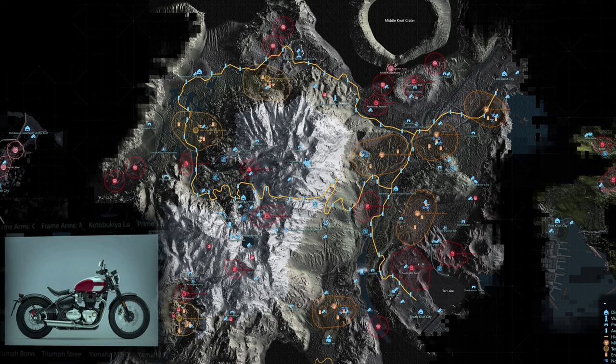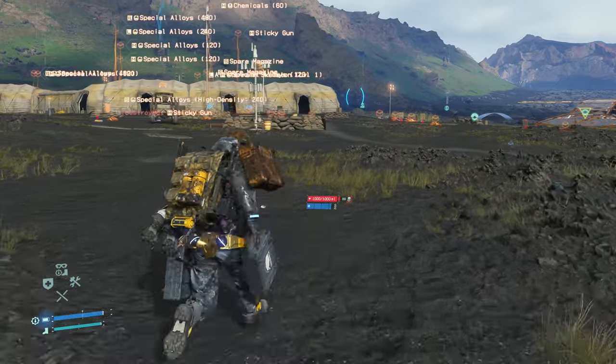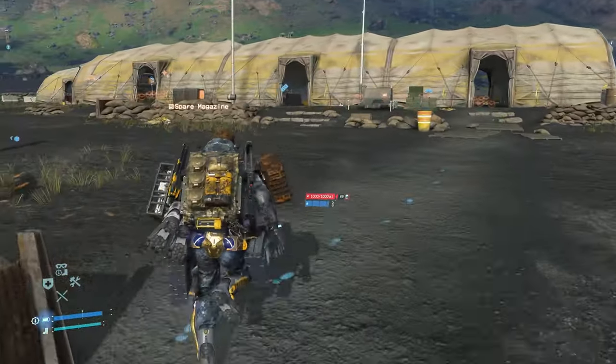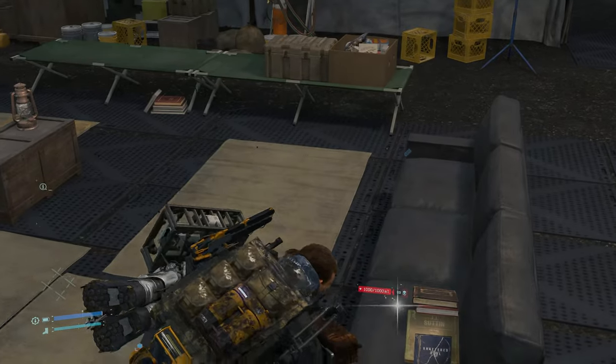Next up, the 35th on our list is for the Triumph Bonneville Bobber memory chip, found in the mule camp northwest of the junk dealer and film director region. Like pretty much all other mule camps that include a memory chip, this one is also found inside the main tent of the area, on the black couch inside next to a few books.